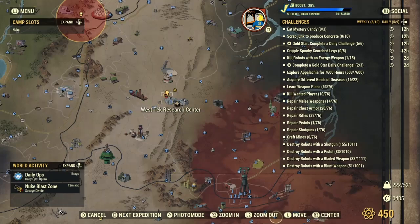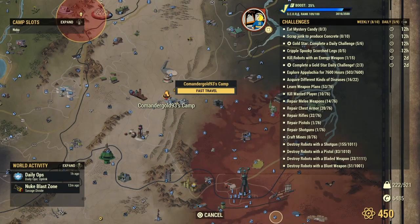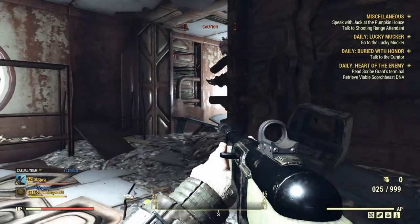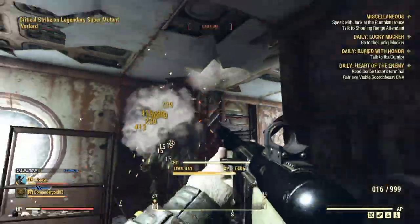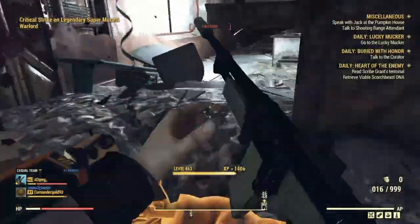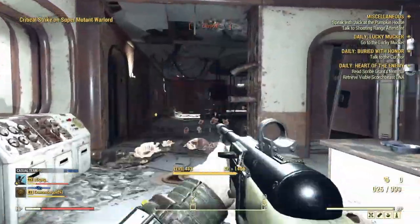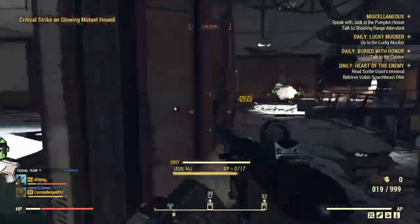What you're then going to want to do is make your way over to WestTec Research Center. It helps if you have a camp there already, but if not, don't worry too much. Put on all of your intelligence buffs and XP gains to boost your intelligence, and just do a run through WestTec as you normally would, killing super mutants.